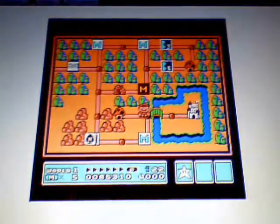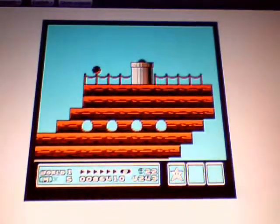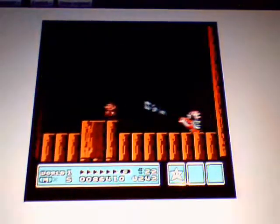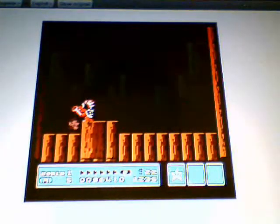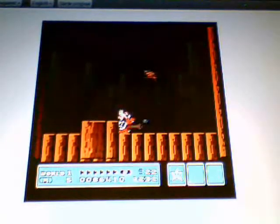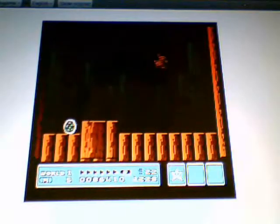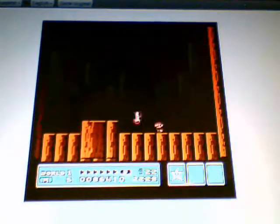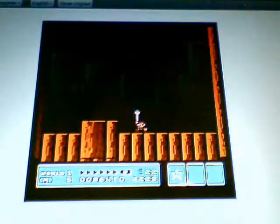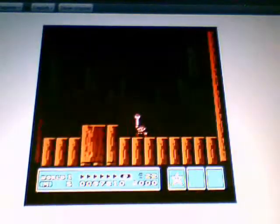Now let's skip to Larry Koopa. Here he is — this guy is extremely easy. One hit, two hits, three hits — easy. Here's the wand, give me that. Pretty much the same strategy applies for all the Koopalings.